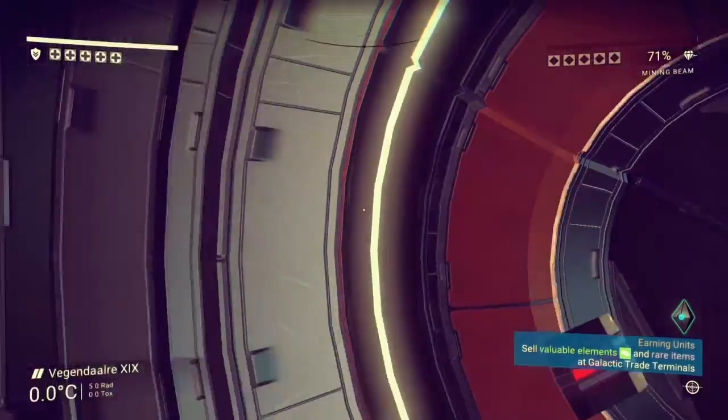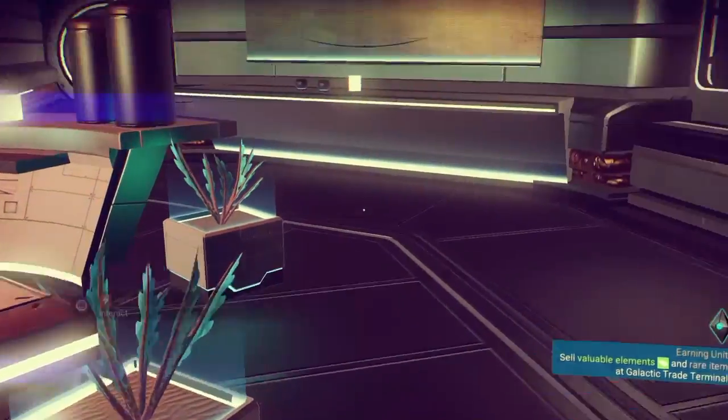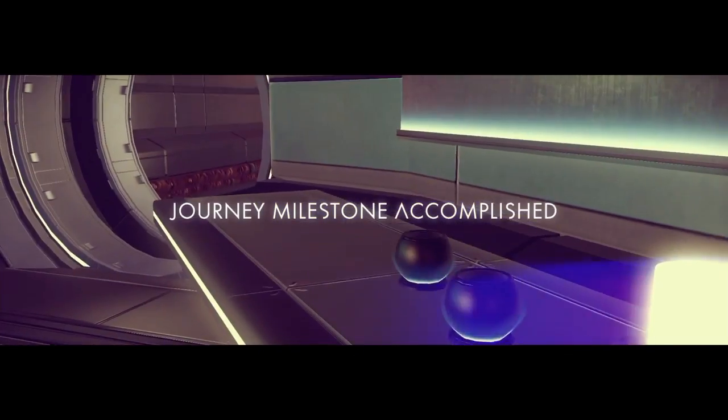What's through here? Nothing. So now I know - if I need to sell some shit, I just come to the giant Bill Cipher in the sky.